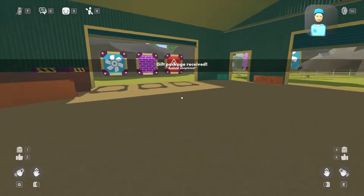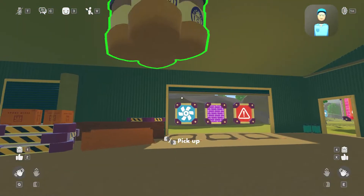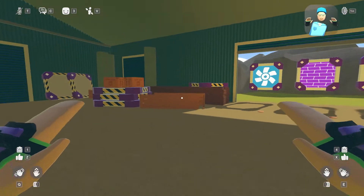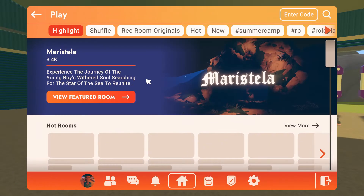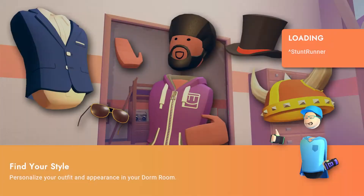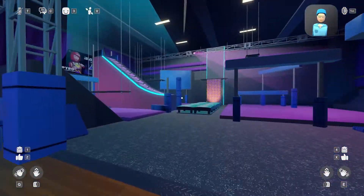I might just get this one. Here we go. Alright, I'm gonna do some Stunt Runner! So go in here — ready to start. Stunt Runner right here — it's basically like a parkour game, racing, whatever.